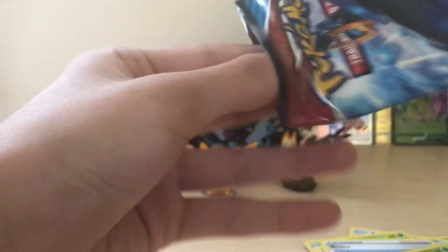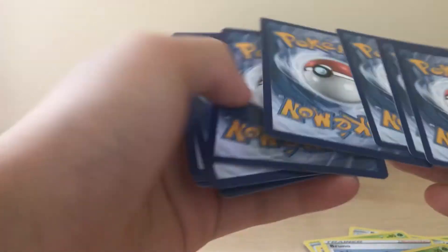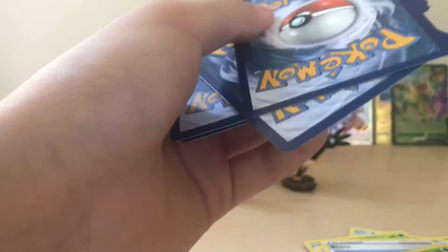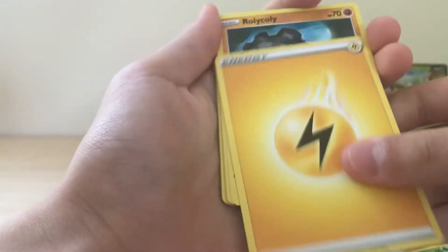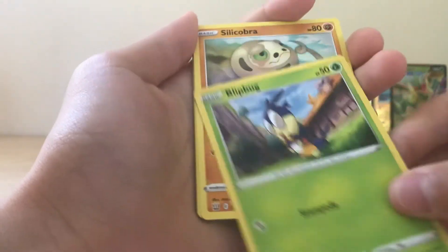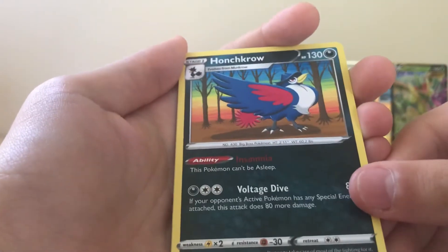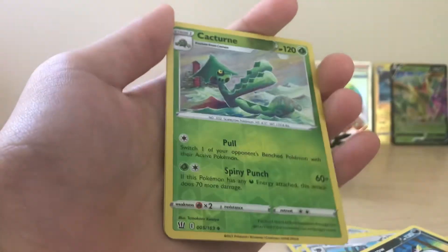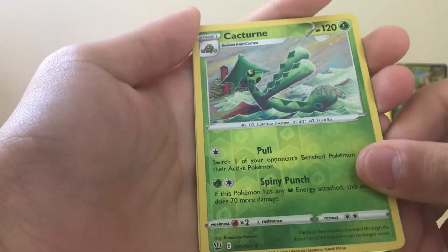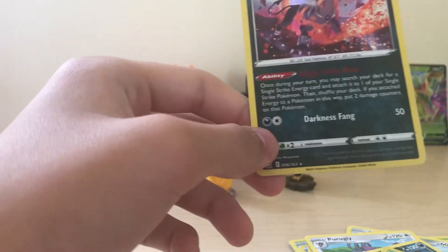Come on in the last pack — one in green please. Yes, let's go! Lightning energy, Rolycoly, whatever that is, Silicobra, Koraidon's Focus, this cat, and Honchkrow, another cactus — it's a uncommon, not a rare.